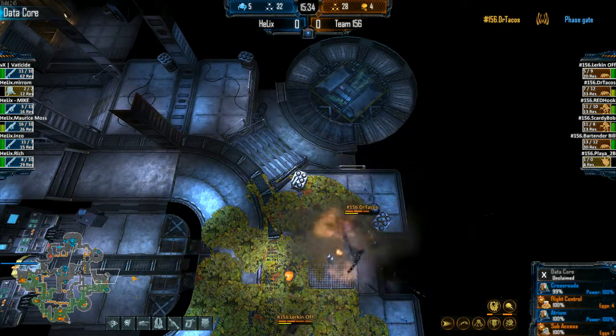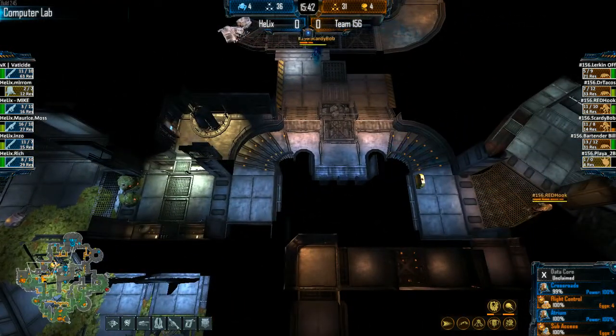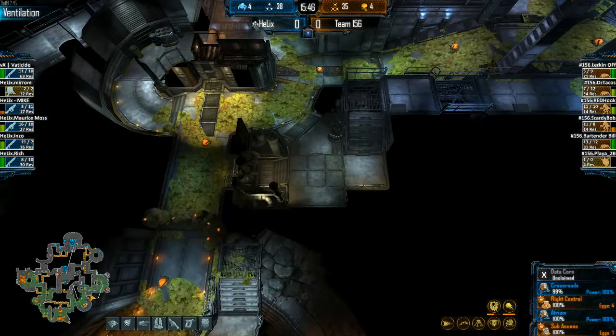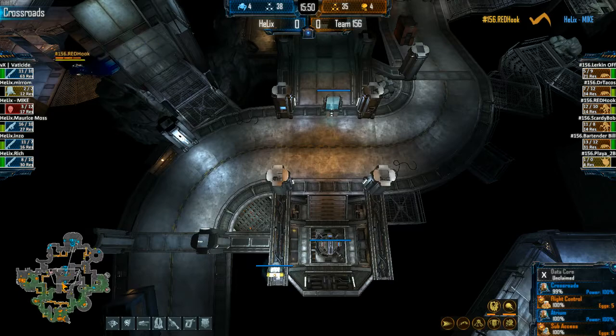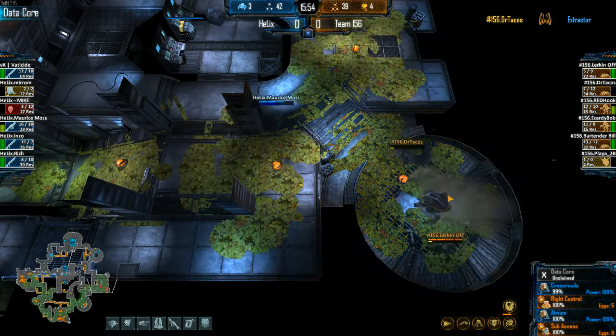The Fades are going down to Data Core — important because that's going to make sure the Marines can't hold Data Core and won't be able to pressure easily over to the Ventilation side now. The Marines switched to Ventilation, taking it down and maybe moving their Phase Gate up. They could have been in a lot better position here, but now their res game is going to be hurting, especially with losing Data Core.